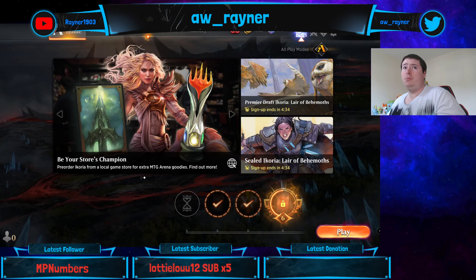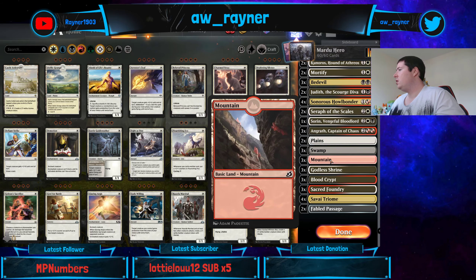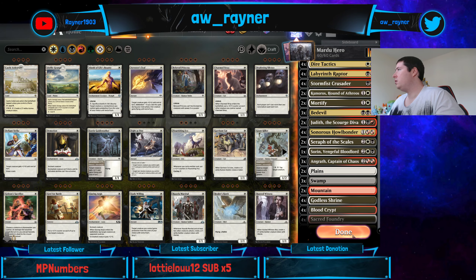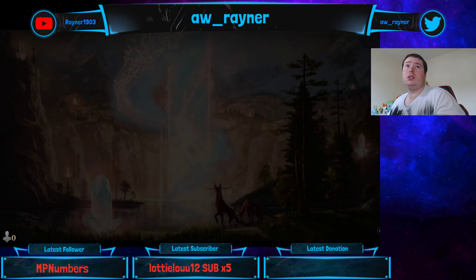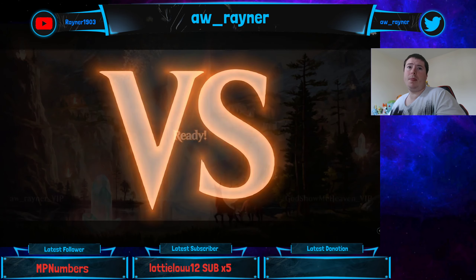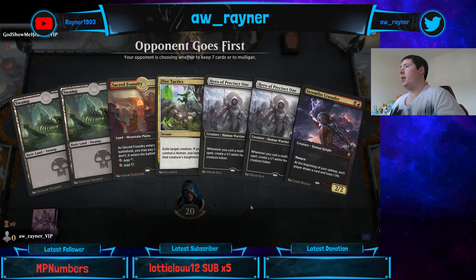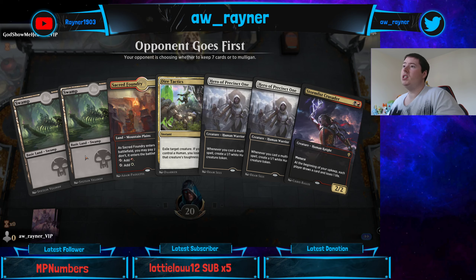The mana seemed really poor, so let's fix this slightly. I don't think there's a need for these Fabled Passages - we should probably have one extra of each shock land and cut a mountain. That should give us a little bit more access to our colours, and then we'll have an extra two sources of each colour. This hand is much better - two heroes and a piece of interaction, sign me up.